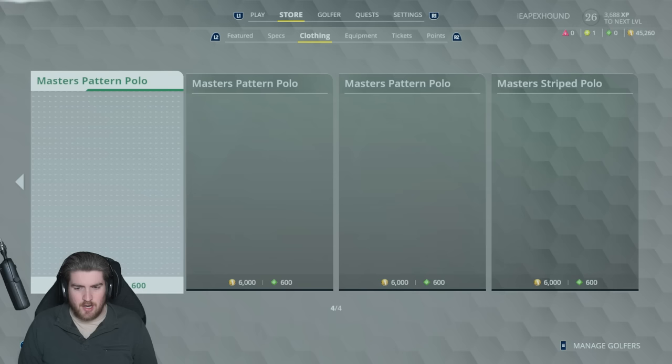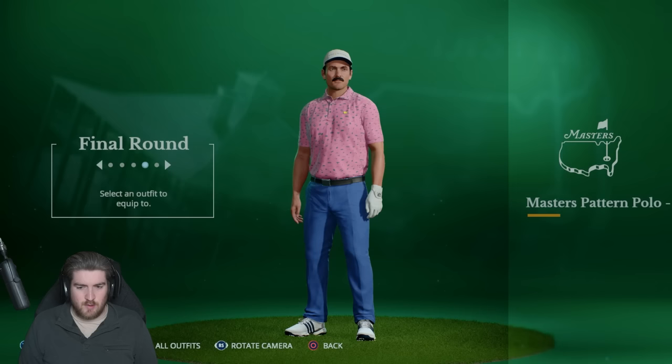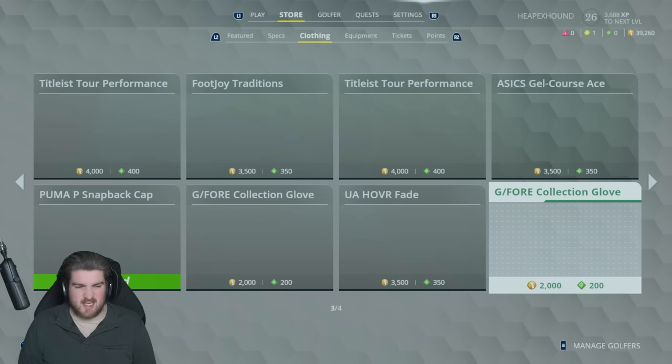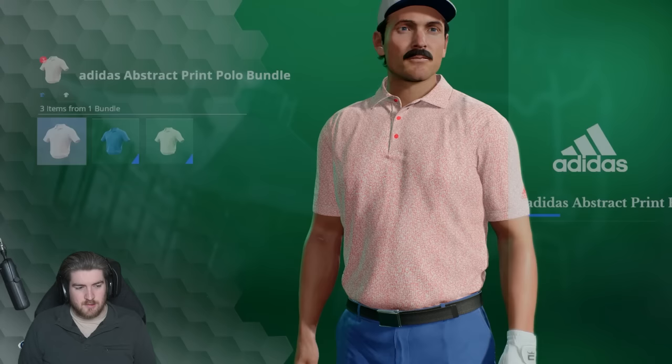There were a couple of Masters tops I enjoyed. I especially like this pink one for some reason — six thousand coins, we can buy that. I'll equip it to my round two outfit, I really like the look of that. Since it's six thousand for each one, why not buy all of them for future reference. I think I'll equip the blue one — I like the blue one a lot.